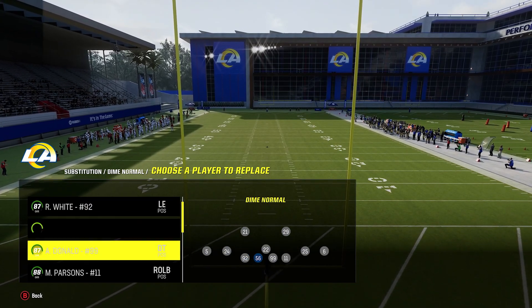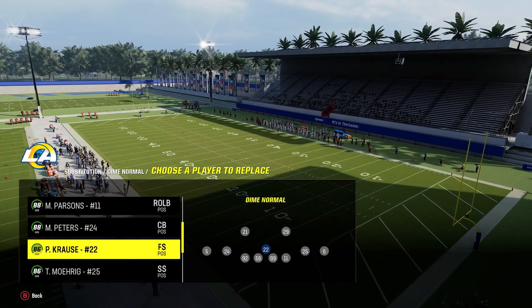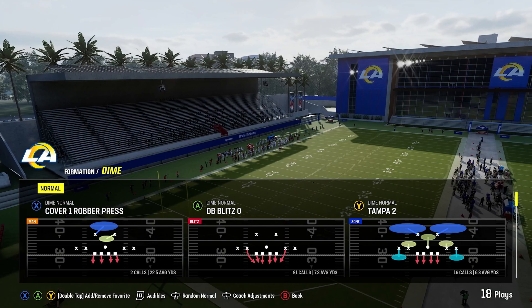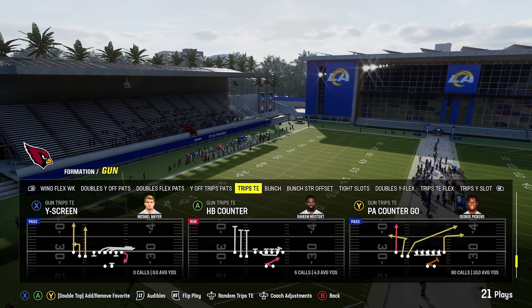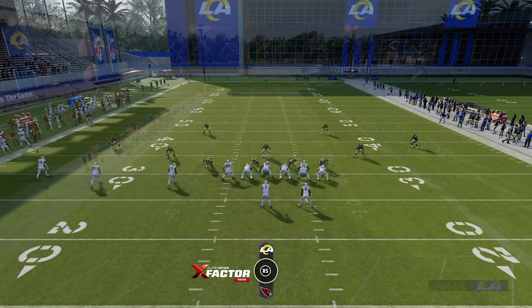One thing to keep in mind is that you have 4 down linemen, 4-man pass rush, 1 linebacker, and all the rest of these guys are DBs. So when we get to the field, we go to Dime Tampa 2, and then we go to Trips. We'll do verticals, because the seam shots are what people struggle with most in zone.